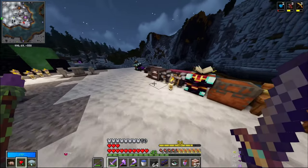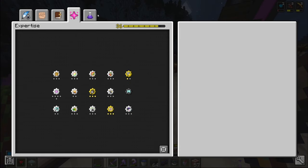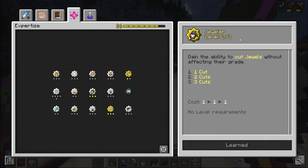Before we had the jewel applicator you had to do this one by one at an anvil, which was crazy - just be glad we have it now. After applying that jewel we now have reaping, gilded affinity, and item quantity on the tool with 190 capacity remaining. We can slap it back in and keep adding jewels.